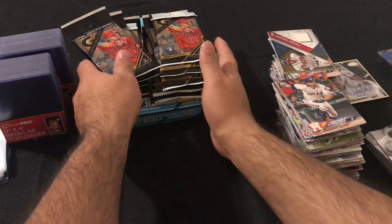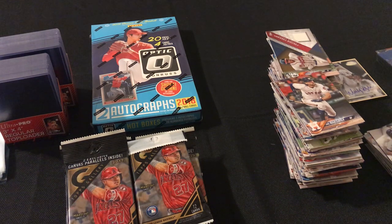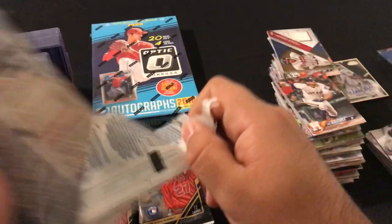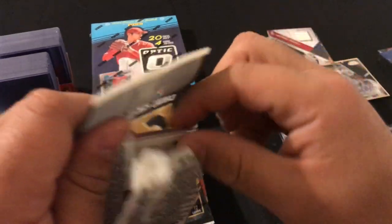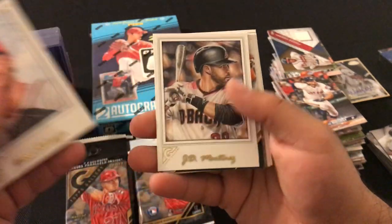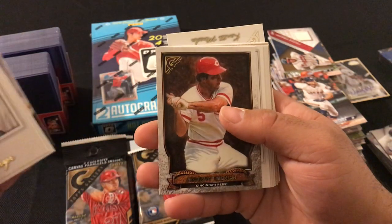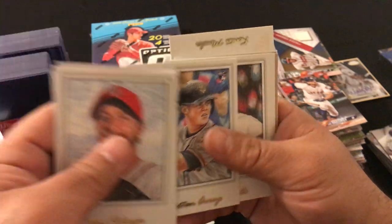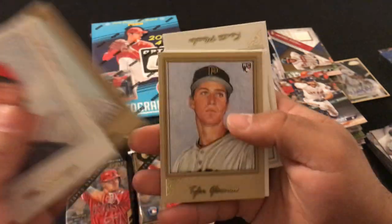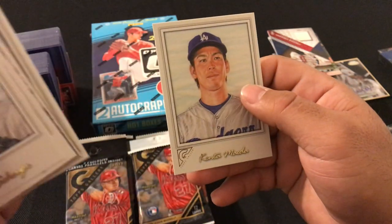Let's go ahead and do Topps Gallery 2017, 12-pack. First off: Max Scherzer, JD Martinez, a Mark McGwire Masterpiece, Johnny Bench, Cristiano Arroyo rookie card, Rick Porcello, Paul DeJong rookie card, Aldmis Diaz, Kyle Schwarber, Tyler Glasnow rookie card, Mitch Haniger rookie card, and Kenta Maeda.